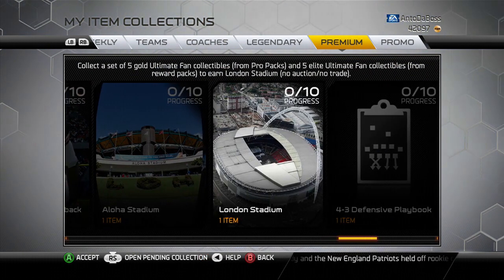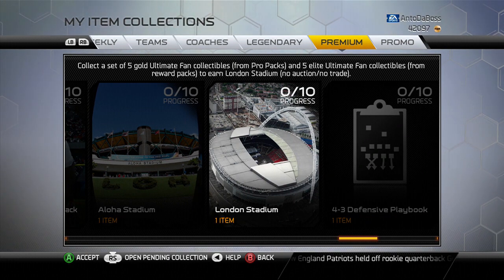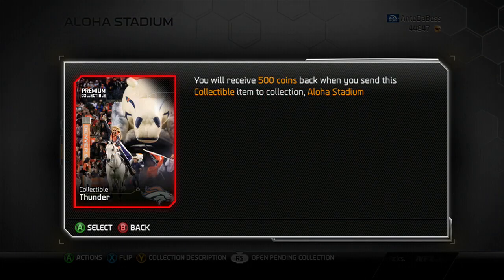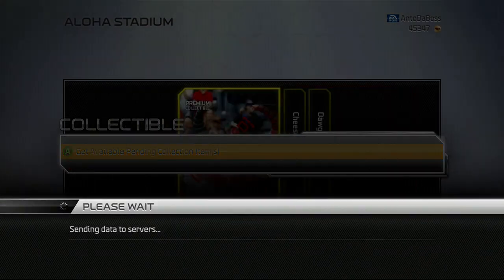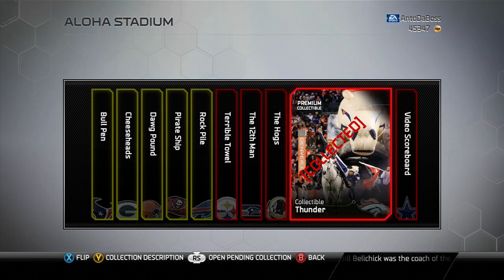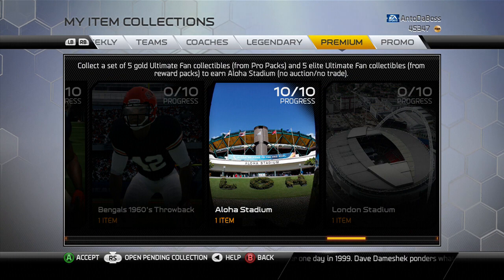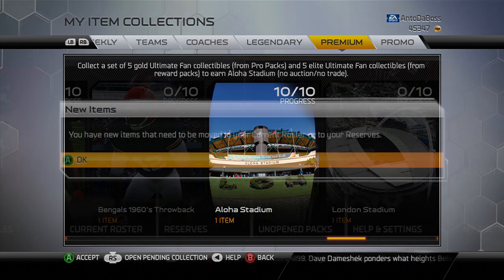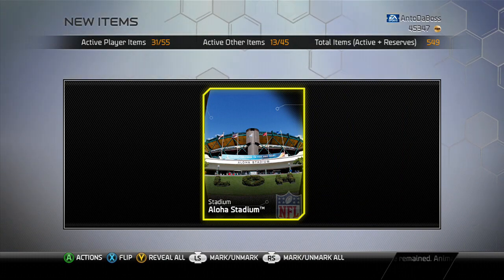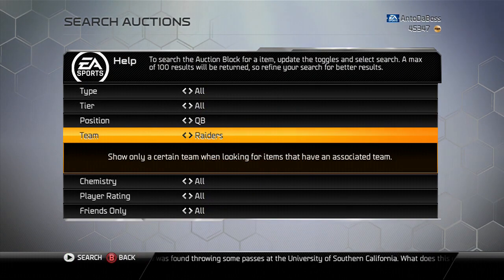I was kind of in between two stadiums — Aloha Stadium and London Stadium. If you don't know how to do this, you go into the specific collection you want to do and basically have all the required items. I bought all the items from the auction, put all of them in the collection, and everything is ready to go. We have finished the Aloha Stadium collection, and the card is now in my active roster.